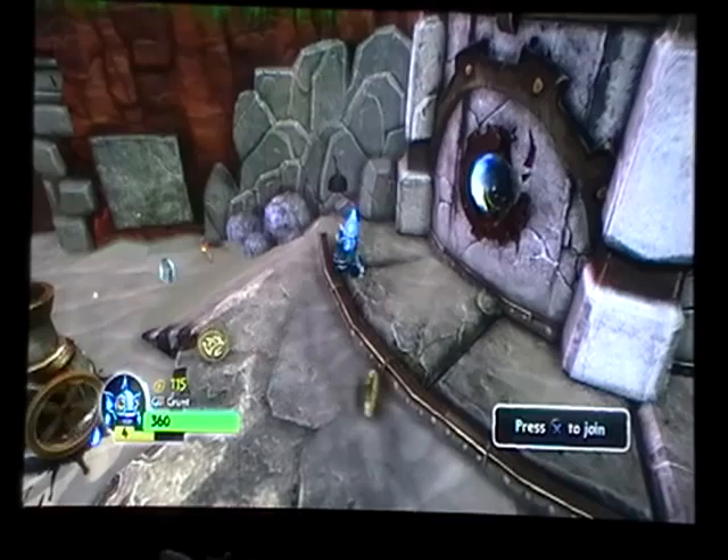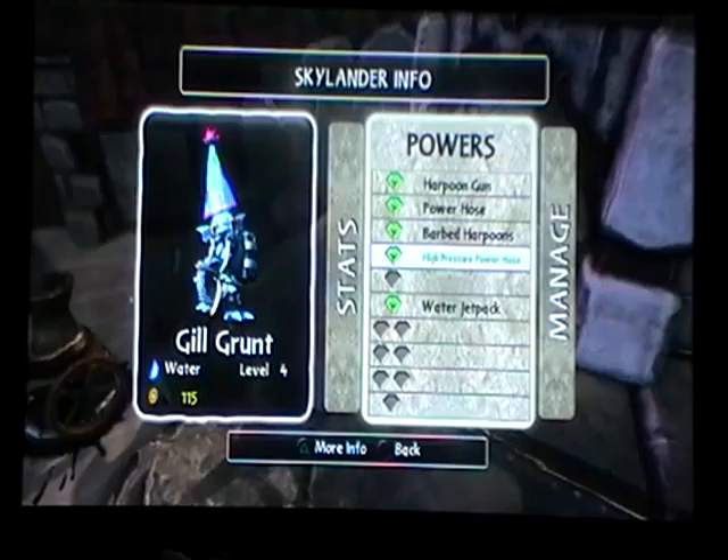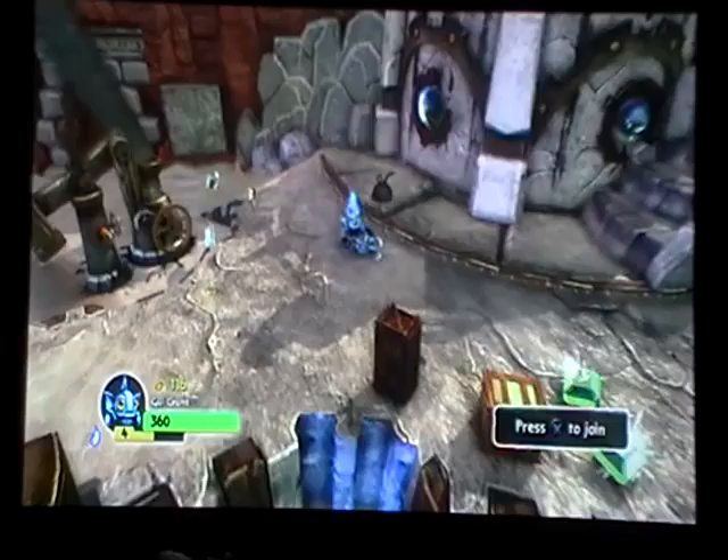So that was it for his video, and now let's see his attacks that I got for him. I got the harping gun, power hose, ball bullet pins, high pressure hose, and a water jetpack.